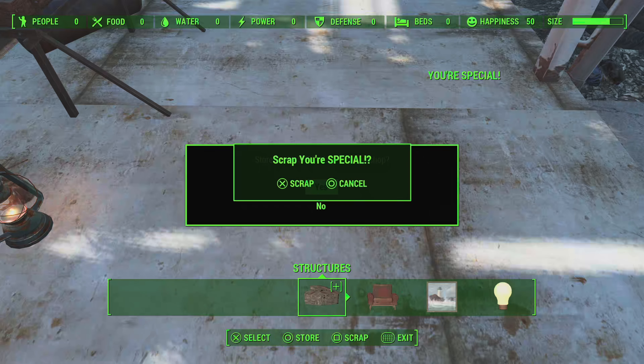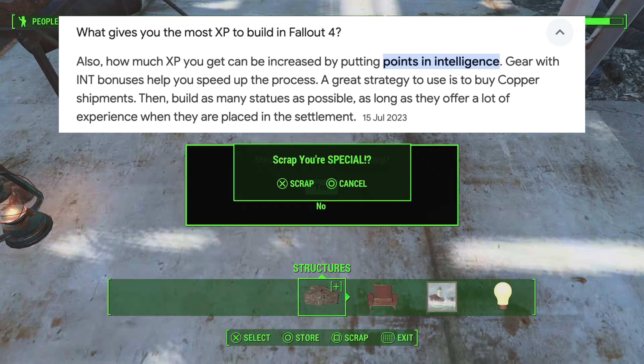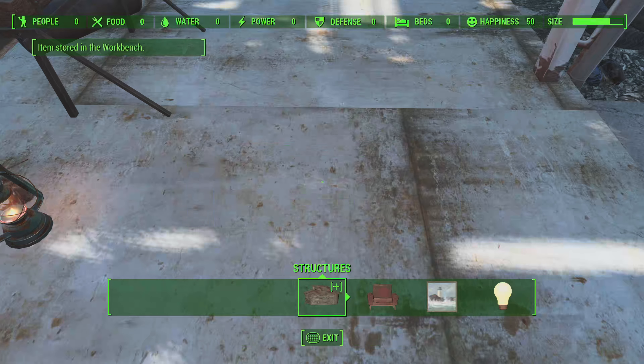This now gives you the option to duplicate the book, or you can use this method to duplicate any material you wish for building materials. In another video I duplicated 10,000 cloth, and this is a great way for fast XP by placing the same flag in the same spot over and over again and then scrapping it down for XP.